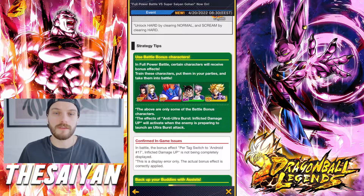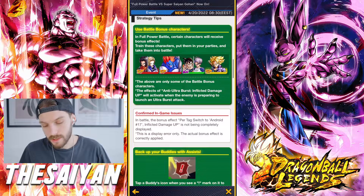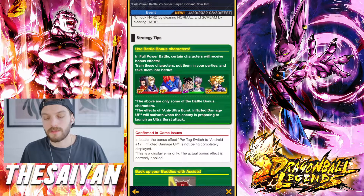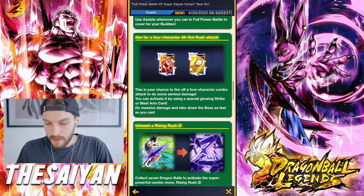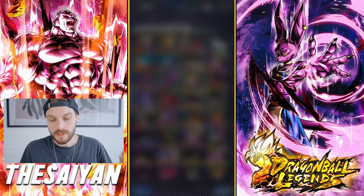I can show you a Zenkai one — if you have him, Zenkai is pretty decent. And then the new free-to-play Trunks — this guy everyone should have. So basically those are the battle bonus units, and here it's gonna explain to you how you can play the event. But that's it for the new section.